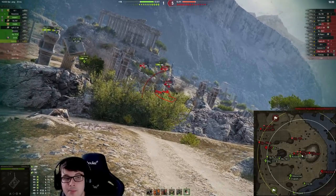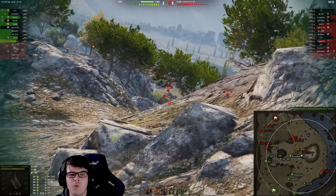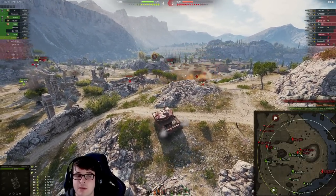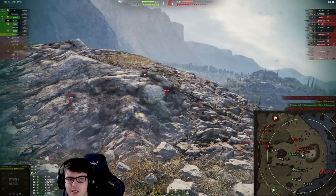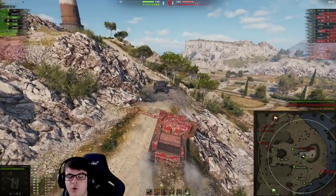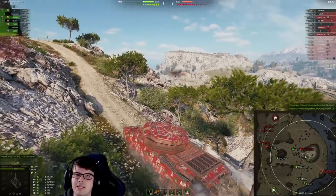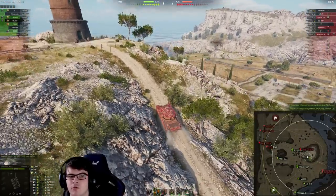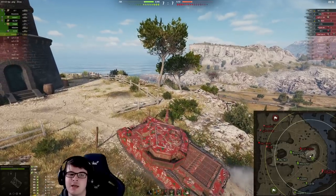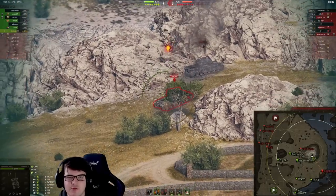He has utilized those HESH rounds, which start off with a 501 damage roll, so you really want to take advantage of that ability to deal such damage. Your thought process should always be: what tank am I focusing on, what is the weak point of the vehicle, and can I pen them with HESH or HE? Regardless of what tank you're playing, keep that in the back of your mind. An extra 20, 50, or 100 damage per shell can impact the game significantly — you take opponents out quicker, survive longer, and deal a lot more damage overall.